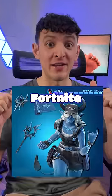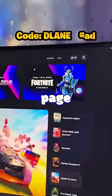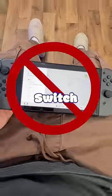You can get a free bundle in Fortnite. If you're on PC, just open up the Epic Games launcher and it's right on the front page. If you're on console, just go to the store and search Fortnite and it should come up. Unfortunately, I couldn't find it on my Switch.